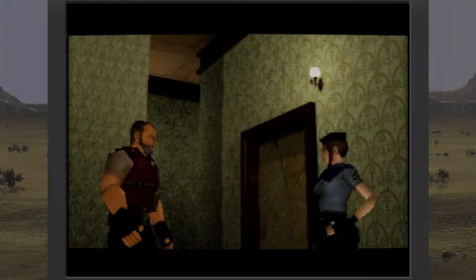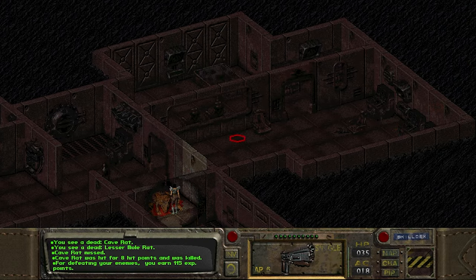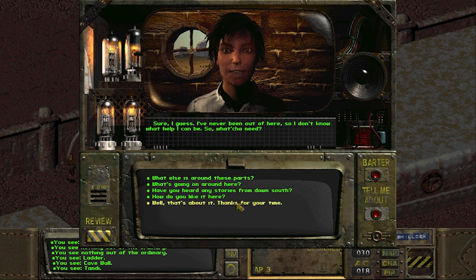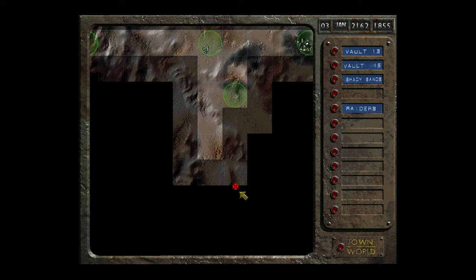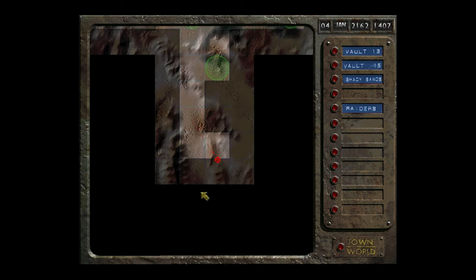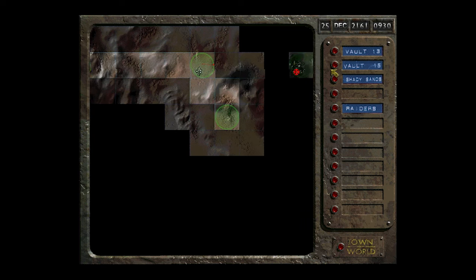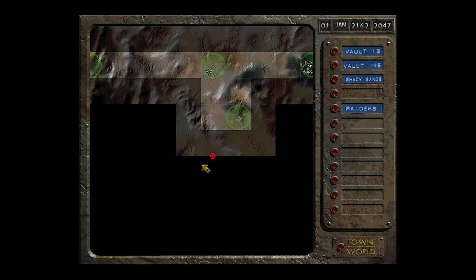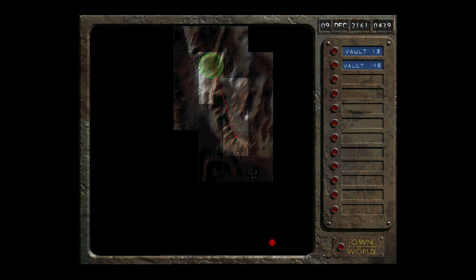The nearby vault is a bust, and the townspeople here don't have their own water chip, so we're effortlessly forced to explore more of this world. Thankfully, since all the instructions point south and this game starts us on the northernmost point of the map, it's a no-brainer to figure out where to go even if you have zero instructions. You can really only go south.